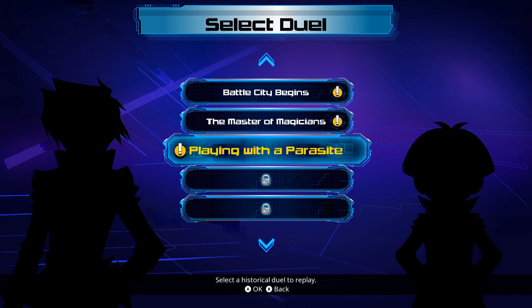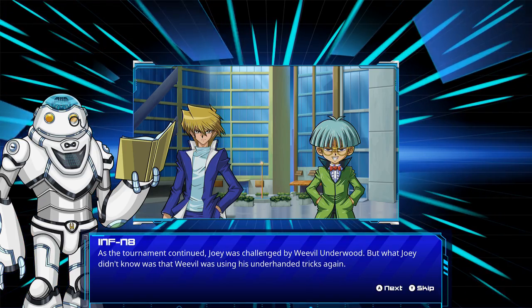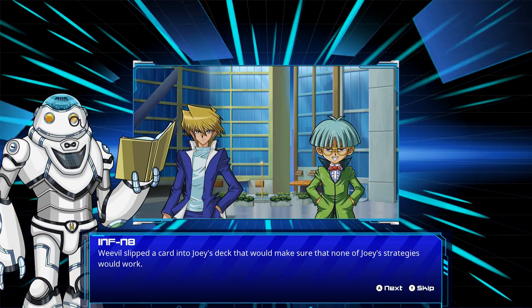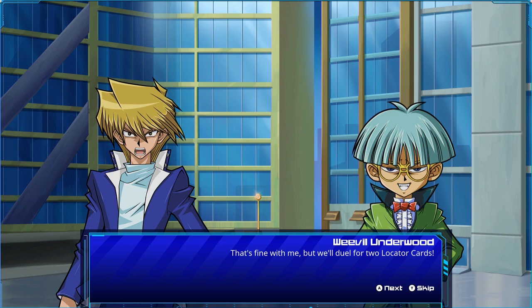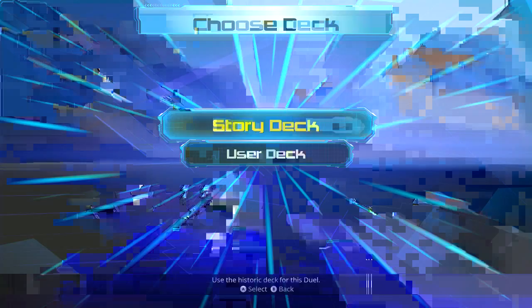Hey guys, what is up, this is Nick and we are back on Yu-Gi-Oh Legacy of the Duelist. We're going to be playing with a parasite right now. As the tournament continued, Joey was challenged by Weevil Underwood, but what Joey didn't know was that Weevil was using his underhanded tricks again — Weevil slipped a card into Joey's deck that would make sure none of Joey's strategies would work.